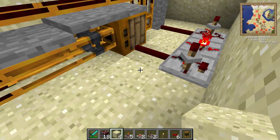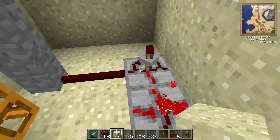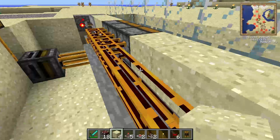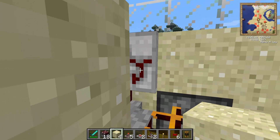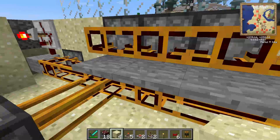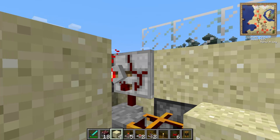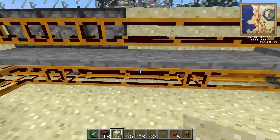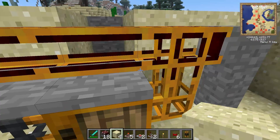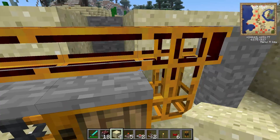I've set my timer to 0.5 seconds. You have a red alloy wire coming from the detector going into the state cell, and coming out of the timer going into jacketed cable which goes up into the top section of redstone tubes. This will fire our deployers until they're empty. The timer on the other side is facing down — you can use a screwdriver to turn it if you need to — and it goes into jacketed cable connected to the redstone tubes on the bottom. Set this to whatever you like; I have two seconds. That will suck up any eggs, cooked chicken, or feathers.